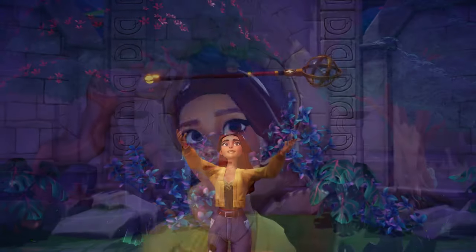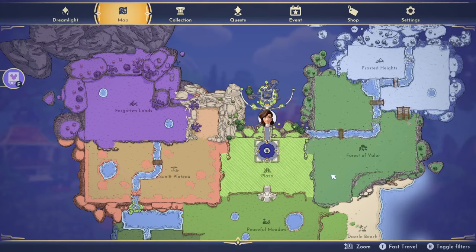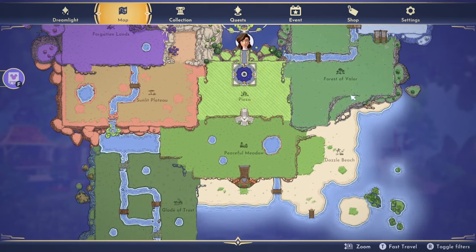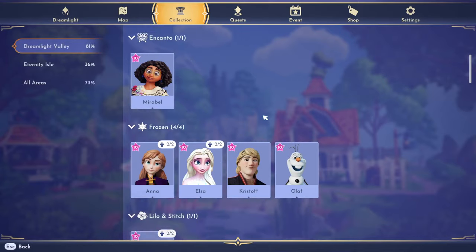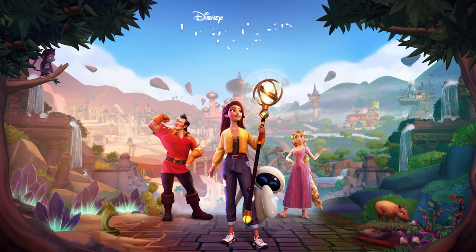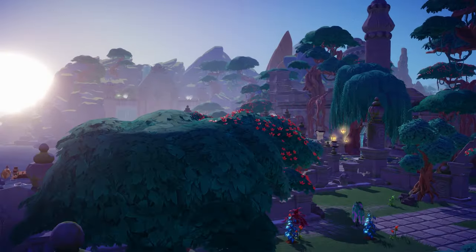First, we're going to get into what the Rift in Time DLC actually is. If you only have the base game, you currently have the Valley World. This has eight biomes, the Dreamlight Castle with multiple movie-specific realms to open, companion critters to befriend, and much more. But the DLC opens an entirely new world named Eternity Isle.